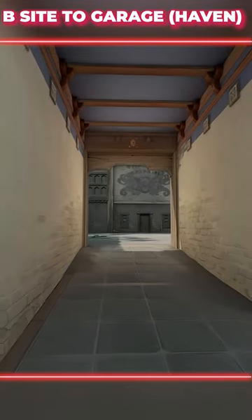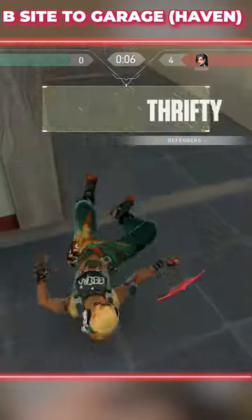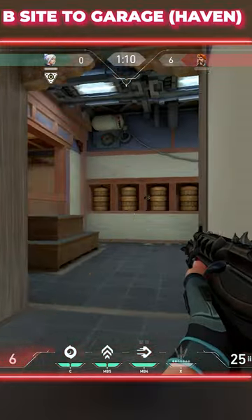B-Sight to Garage on Haven. Get yourself into the corner of B-Sight, ping the entrance and spam away. Players typically hug the left wall, so focus your spray on that side to start with.